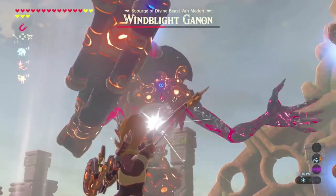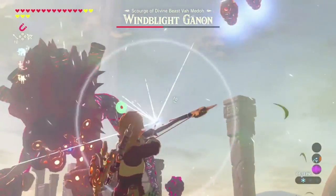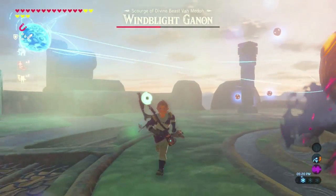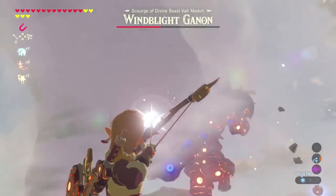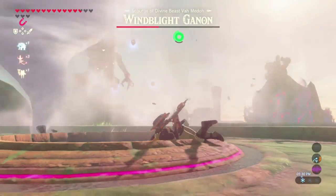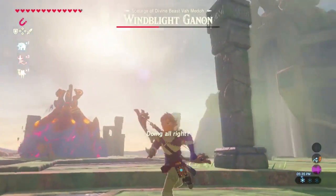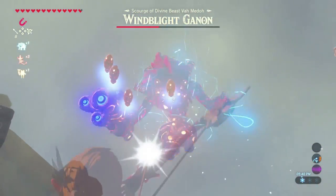Once you get him down to 50 health he's going to release these little beacon guys. They don't do anything until he flies up in the air and does his blaster attack — in my experience they may do something else but I've never seen it. You can hit them with arrows and that destroys them. After you get him down to 50 he also releases two tornadoes. For the most part they're unpredictable, but I felt like they were chasing me at that point, or I just ran to the very wrong place.